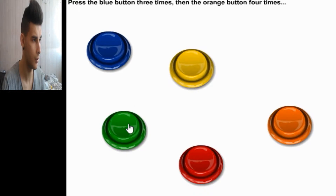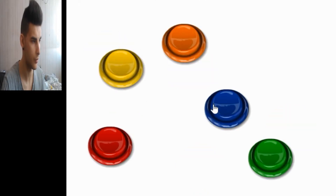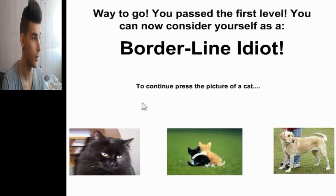So three times for the blue: one, two, three. Then orange four times: one, two, three, four. Way to go. You passed the first level, you are now considered a borderline idiot. Okay then, let's continue.